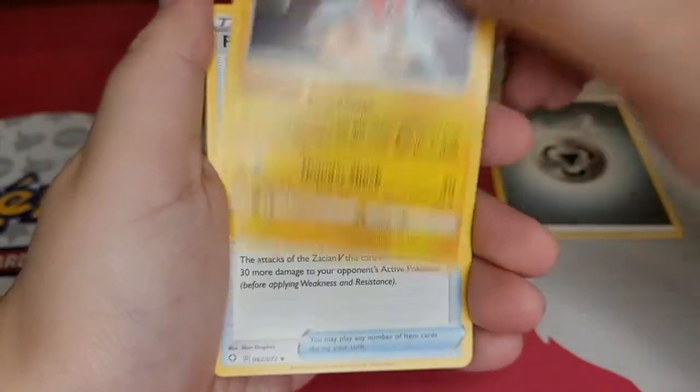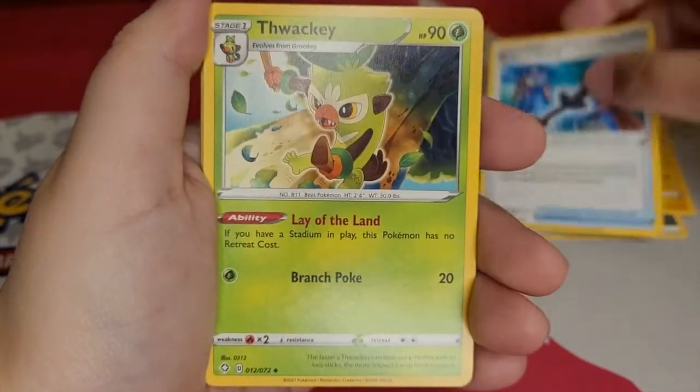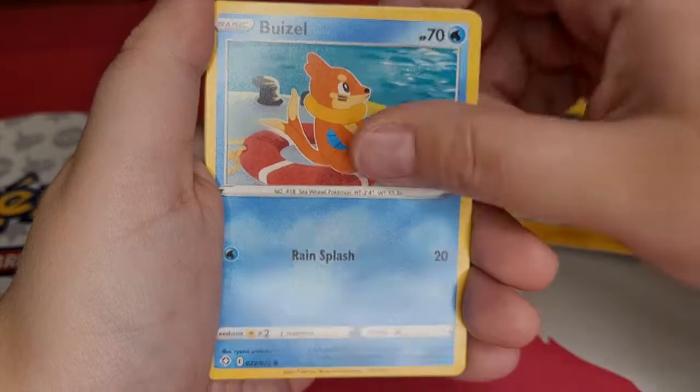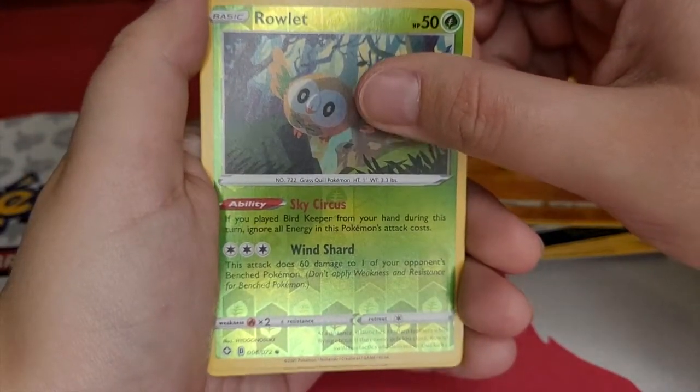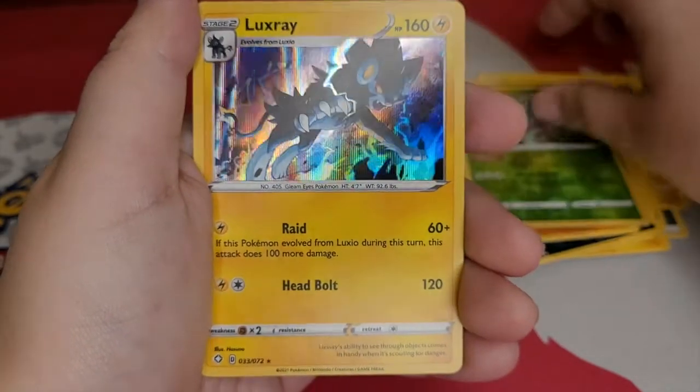An Energy, a Rotal, Rusted Sword, Thwacky, Bell Pepper Boy, Nickit, the Trapinch, a Reverse Holo Rowlet, and a Luxray.